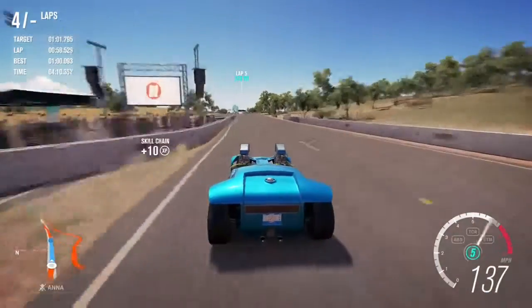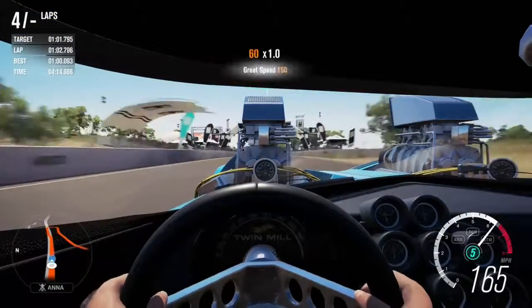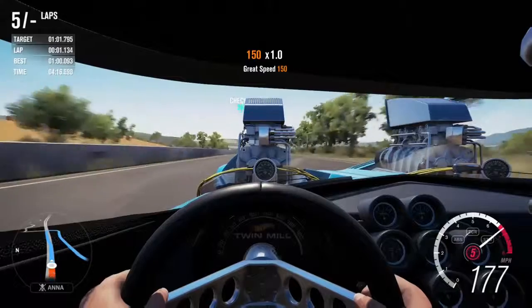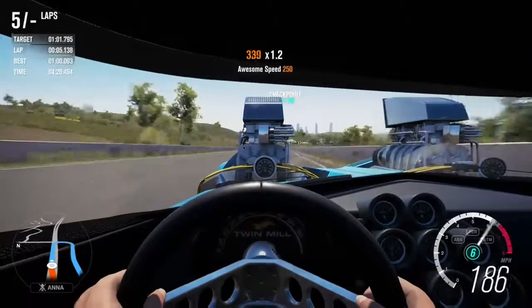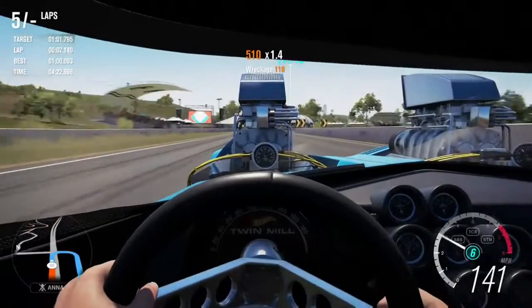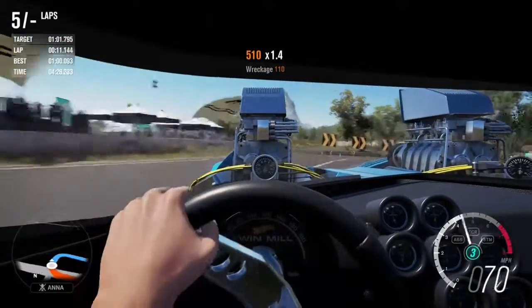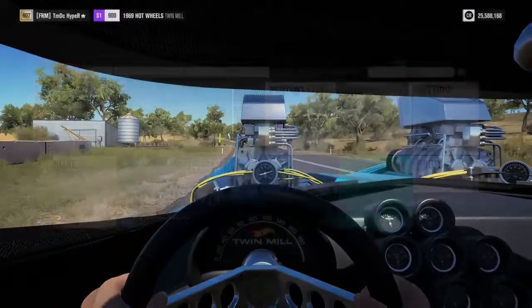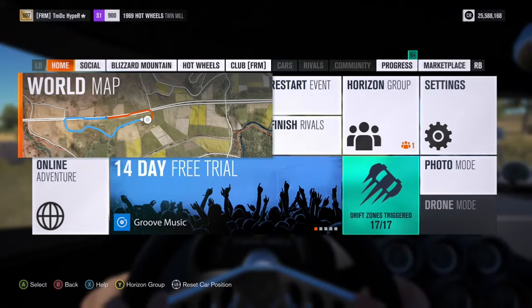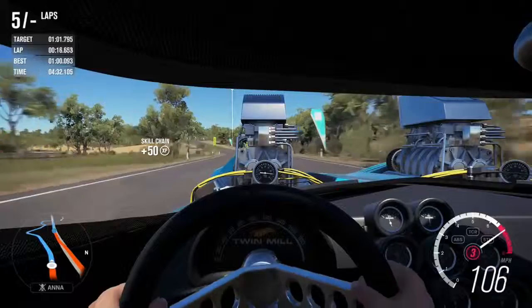So it's two 8-litre V8s at the front of this car, both producing around 700 horsepower each — it's kind of like the Hellcat engine. The Hot Wheels Twin Mill was the Hellcat before the Hellcat existed. It's also like a W16 in the sense that it's got two V8s, just like the Bugatti Veyron does. But yeah, this car isn't real, so that's probably why it's so incredibly good.